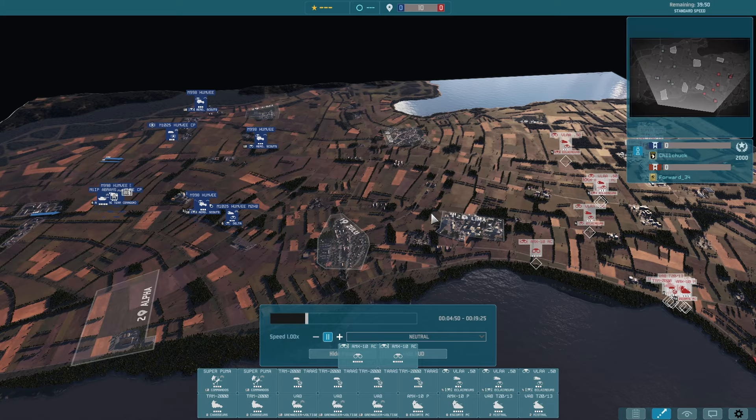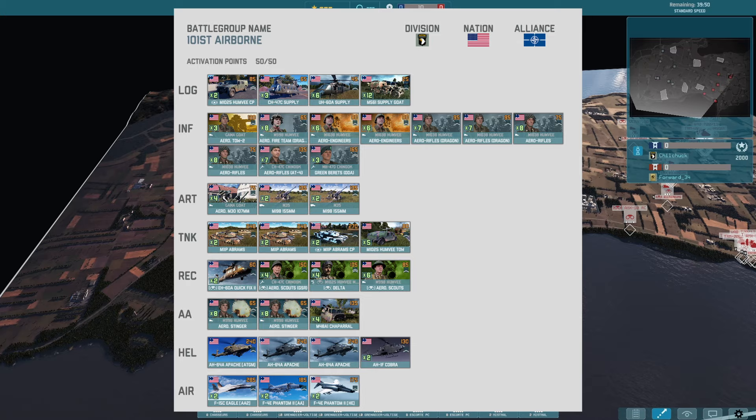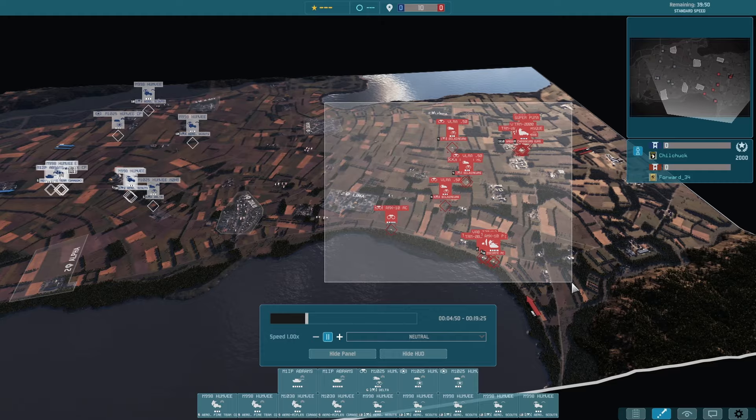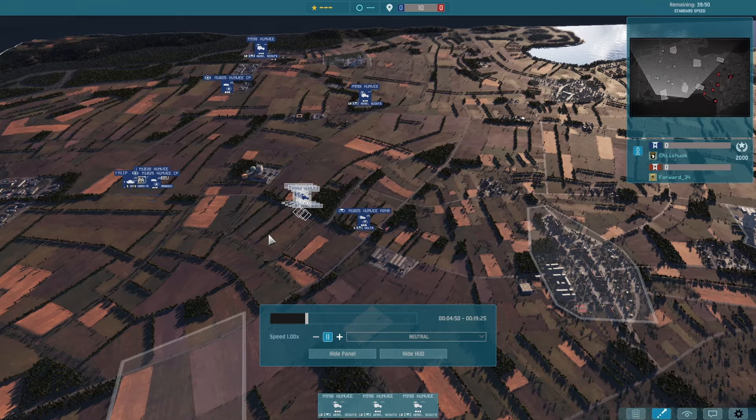Welcome ladies and gentlemen to another Warno ranked match with the new division that just came out - 101st Airborne on the left side as myself, Chilchuk, on my alt. And then on the right side we got good old Forward here, one of the top players, playing 5E on the right side in red.